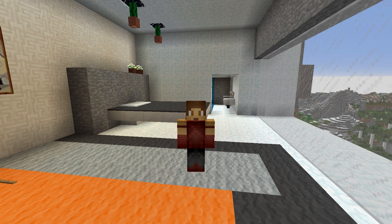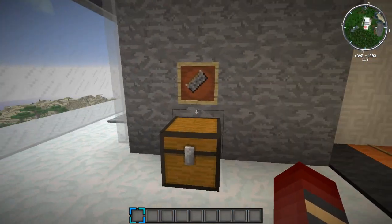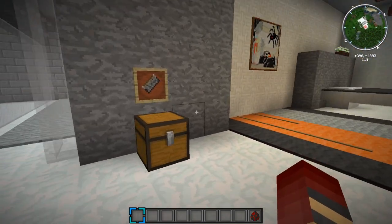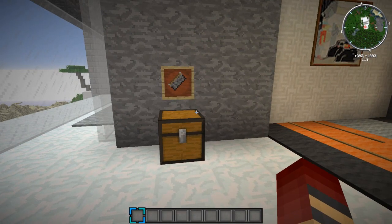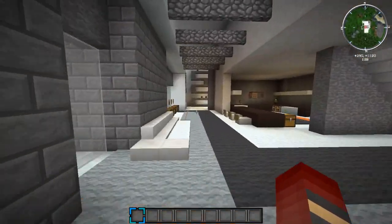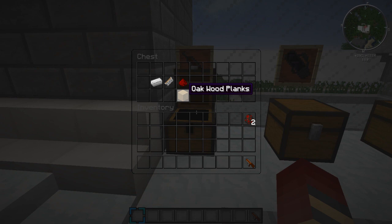Let's get into some crafting recipes. First we need the Block Launching Part — you craft it with two pistons, one redstone dust, and a block of iron. It's a little bit expensive but it makes a few really cool weapons. Let's check out the Block Rifle first. Its recipe needs oak wood planks, redstone, the block launching part, and an iron ingot.